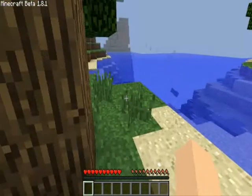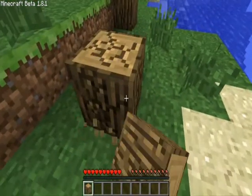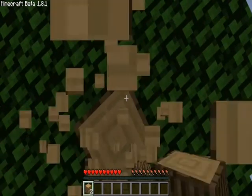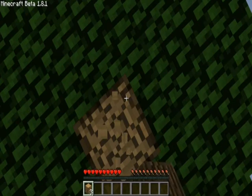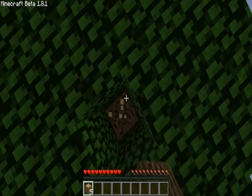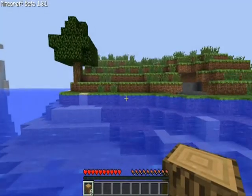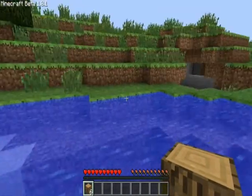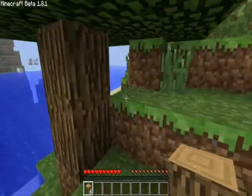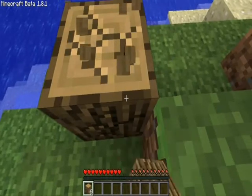So the first thing you have to do is collect wood from trees — you punch them. Takes a while. We'll swim across the river. This is Minecraft version beta 1.8.1, and it's a nice version. It's the adventure update.